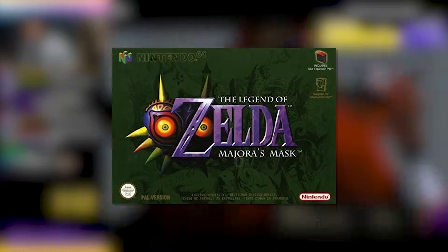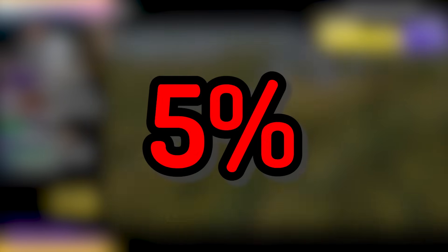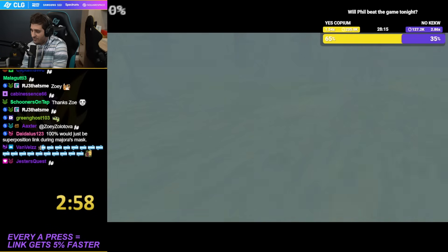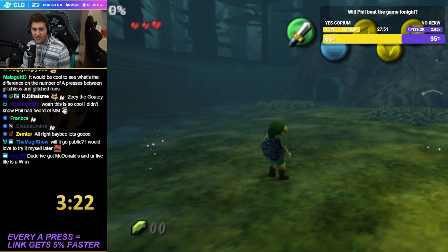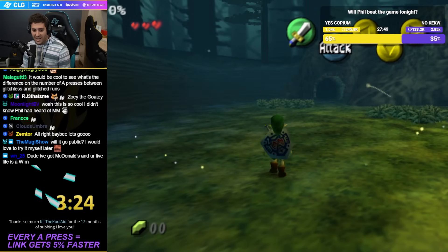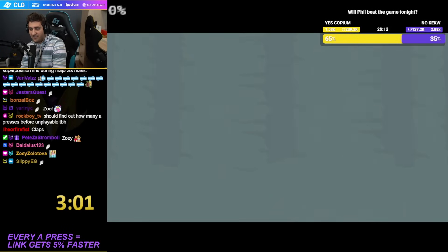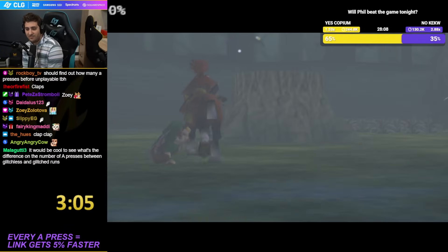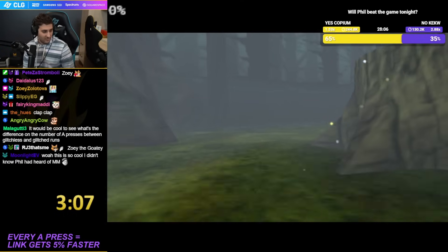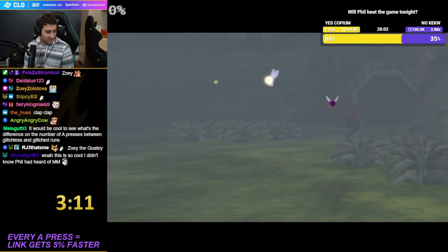Today we're doing Majora's Mask except every single time I press the A button, Link is going to get 5% faster. At the beginning it's going to be very slow, but as the run progresses it's going to get more and more chaotic. We're going to try and do it without glitches, but as Link gets faster his jumps are going to go further, helping us get past things we normally wouldn't be able to.